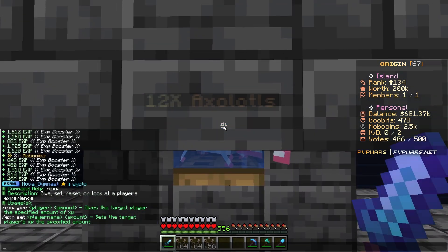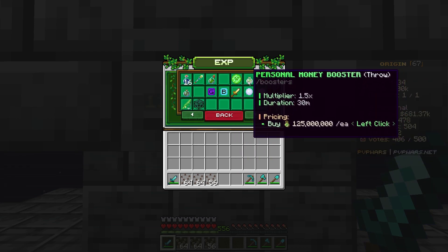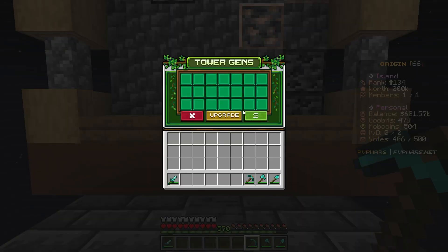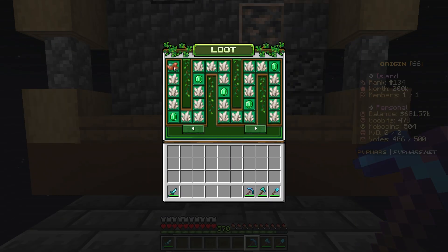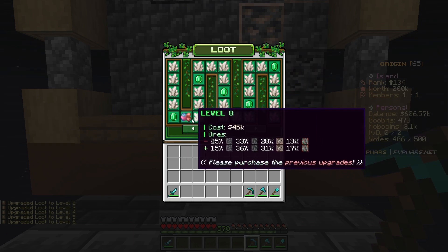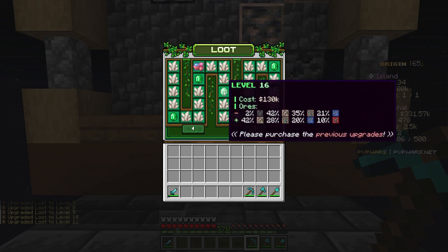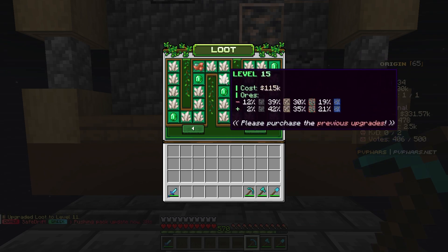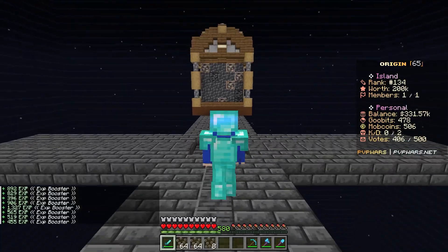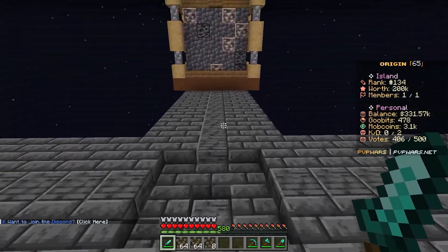One thing we can do with XP is use it in the XP shop if we need to buy anything. With some of our money, I think we're going to upgrade the tower gen before we call it a wrap. Going into the loot upgrade, we start upgrading — up to level six we get copper, then keep leveling for lapis. We have everything situated for now on the island. I can't wait to keep progressing even more.